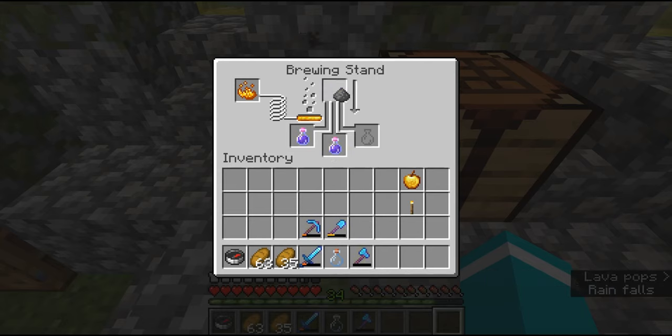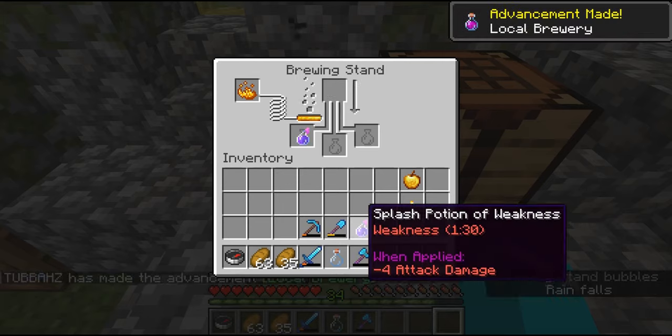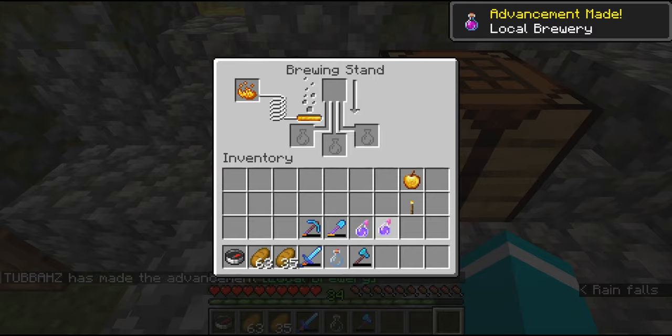Now to make it a splash potion of weakness, you just add some gunpowder on top. This works for all potions — adding gunpowder makes it a splash potion, meaning you can throw it instead of having to drink it. The bottle changes and it becomes a splash potion of weakness.